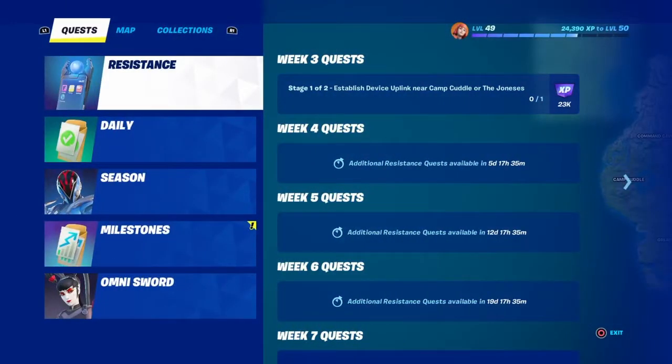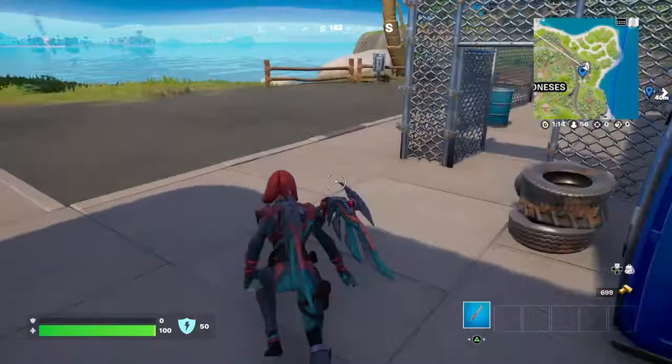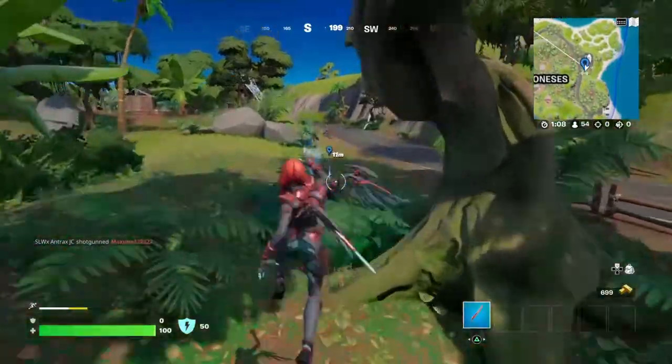What's up everybody, it's Shiger's Chocolate Advice and today we're going to be doing another Resistance quest. We're going to be establishing a device uplink near Camp Cuddle or The Joneses. We're at The Joneses and we're going to be collecting this device — the one by the gas station. It should show on the top right of your map where the device is located, and it shows right here.